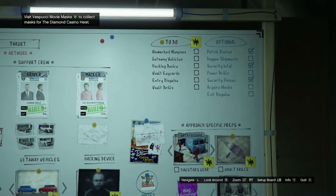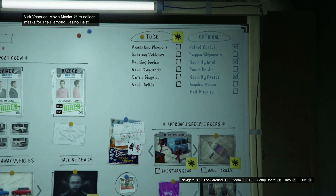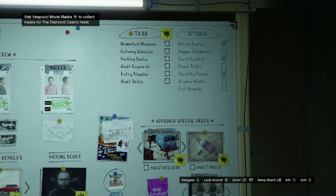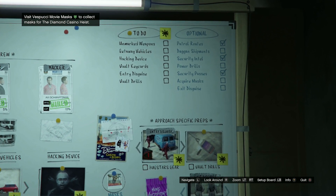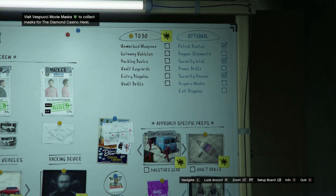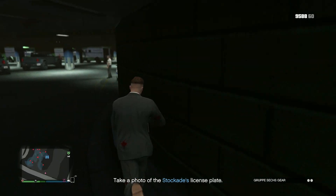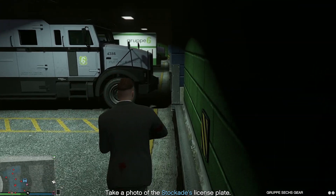When doing the casino heist, the only things you shouldn't need ticked off in the top right are acquiring the masks and the power drill — everything else should be completed before you begin. This makes the heist extremely easy and only takes about an extra 20 minutes. Completing these missions makes the experience livable and stops players from rage quitting while you spend five minutes trying to remember a passcode.